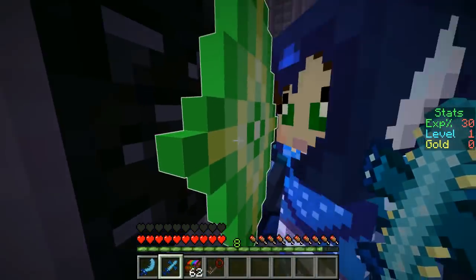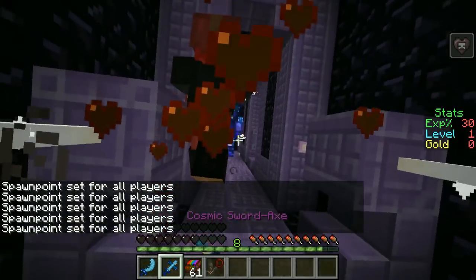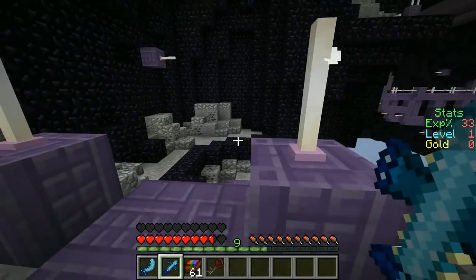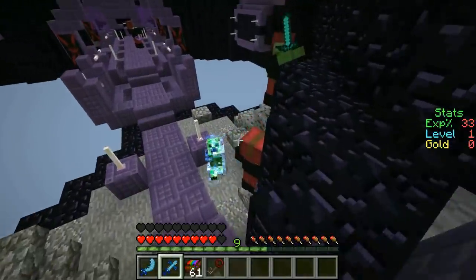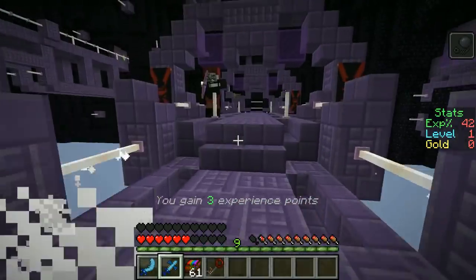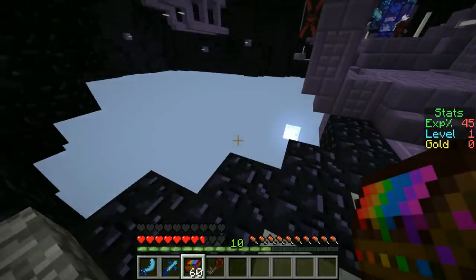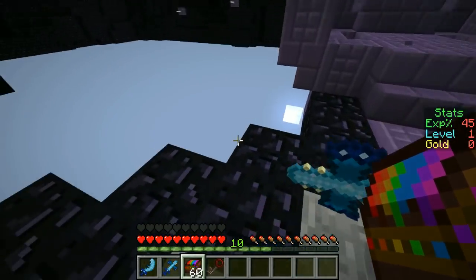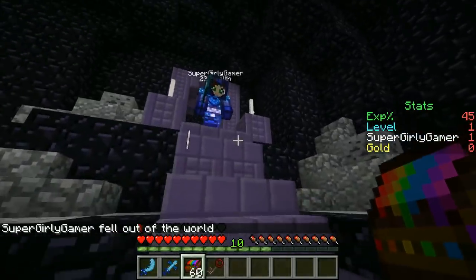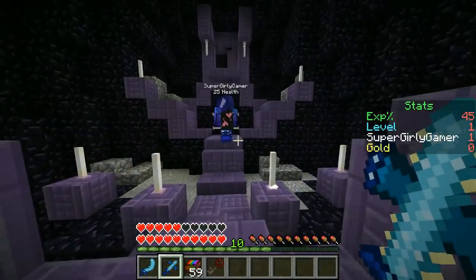We set our spawn point. More enemies appear while we're eating rainbow fudge — we kill them off. We push forward carefully, dealing with creepers. We spot a hidden chest outside — though there's a bit of mischief with someone trying to push the other off the edge. We keep moving through what seems like a dangerous area, heading upward toward a door.